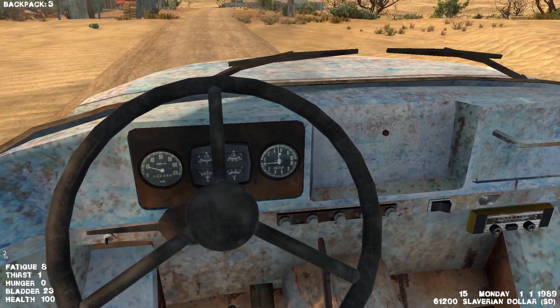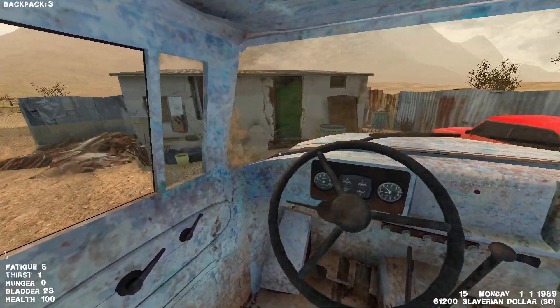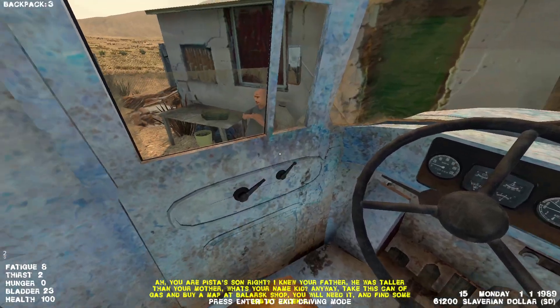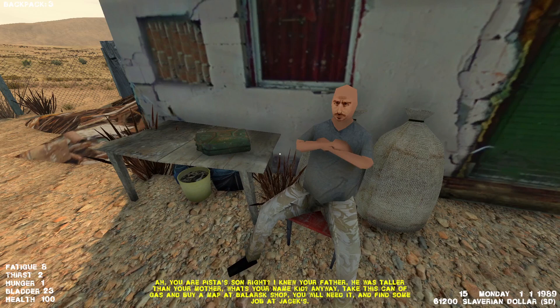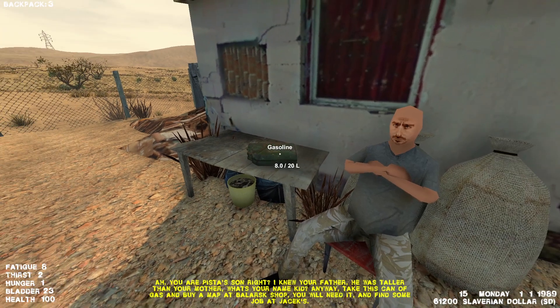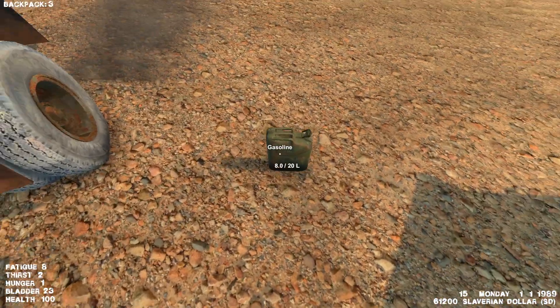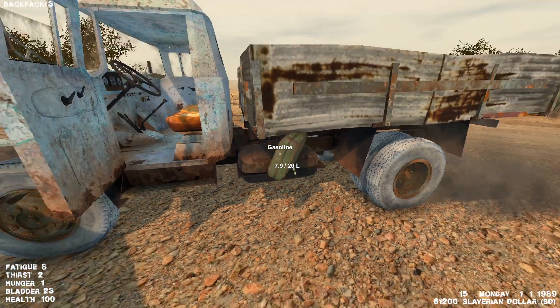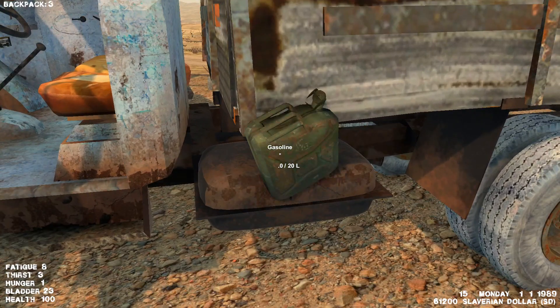If we look over at the RPMs, with this motor I think we can get it up to about 8,000 before it starts to over-rev, so you don't want to do that. Our buddy here has been talking to us: 'Ah, you are Pista's son right? I knew your father — he was taller than your mother. Anyway, take this can of gas and buy a map at Belarsk's shop, you will need it. And find some job at Jack's.' So he's giving us a nice little jerry can. Open the top, get it right in line, and dump it in — it's a neat little realistic physics feature.